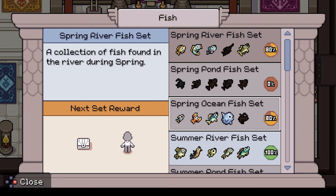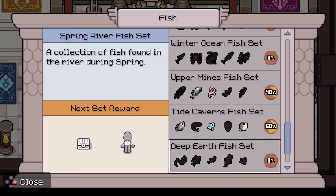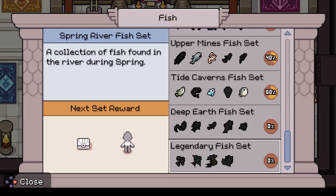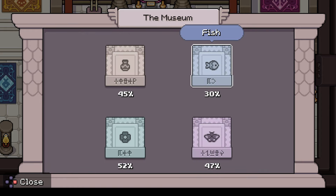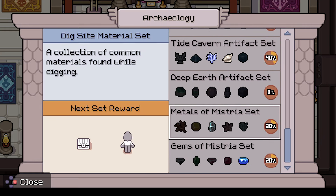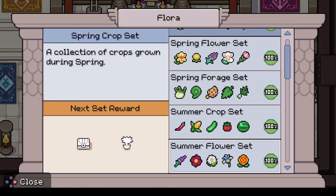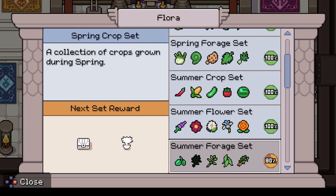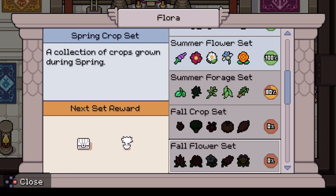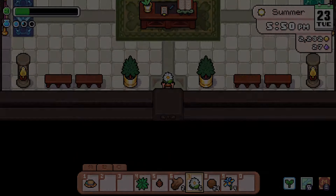We got a lot of fish to find — we didn't find any pond fish at all. This fishing thing, it's just not for me. There are legendary fish too. We found a lot of artifacts but not anywhere near everything. Deep earth metals. Done pretty okay on the forage so far, although I'm not sure what one of those items is.